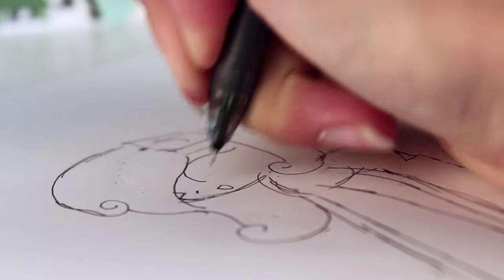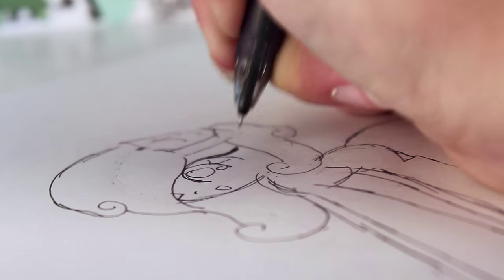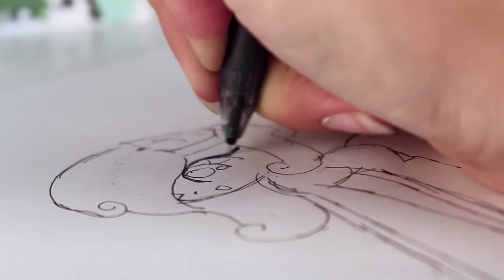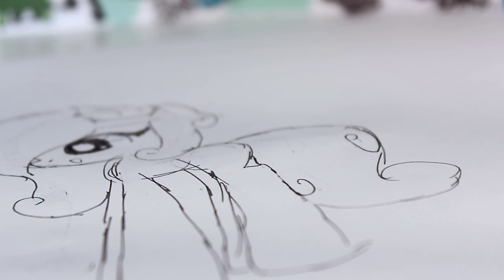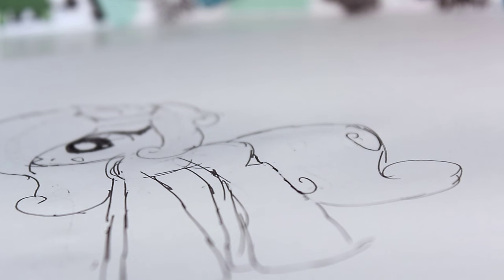Now let's add some eyes and other facial features. And don't forget to be creative and original with your cutie mark. The cutie mark is really tiny, so you don't want to make it overly complicated. Stick to one or two symbols that represent you.